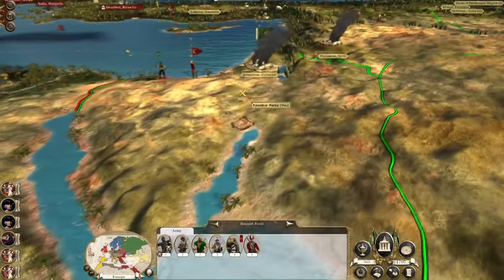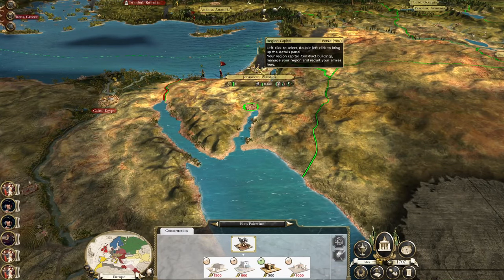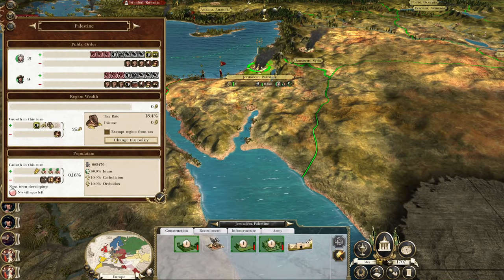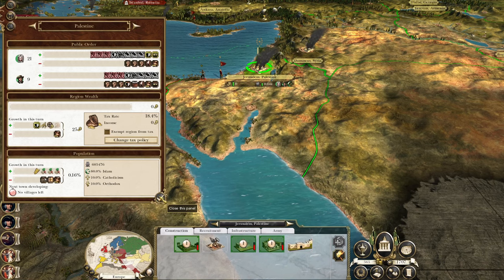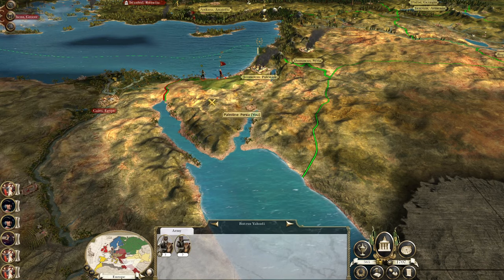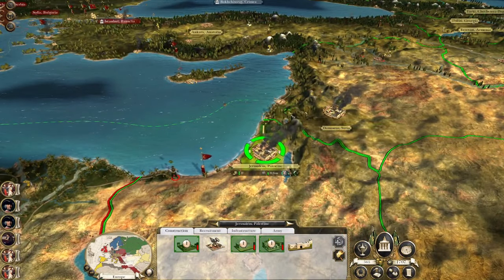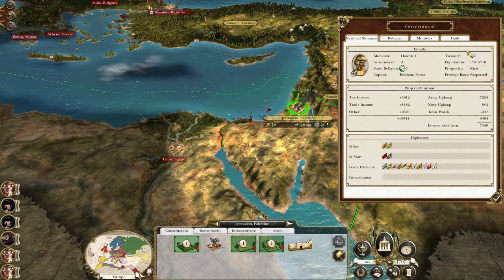We've got some cheap farm upgrades — Elat could be a Madrasa, though there's a bit of religious unrest. Really I want to run back to Cairo, reinforce, then smash and take Cairo. Because then we'll be rolling in it.